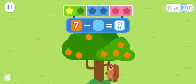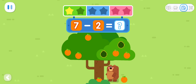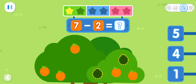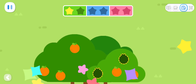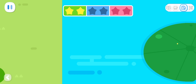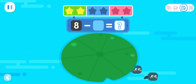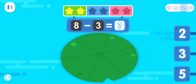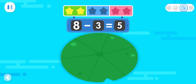There are seven fruits on the tree. Little Bear shakes down two fruits. How many fruits are left on the tree? That's right — seven minus two equals five. Eight tadpoles swim under the lotus leaf; three tadpoles swim away. How many tadpoles are left? That's right — eight minus three equals five!